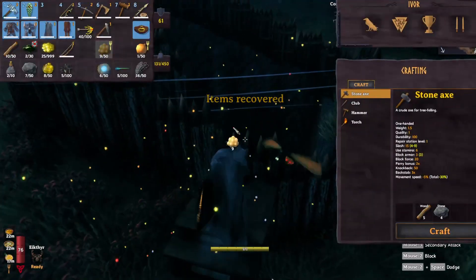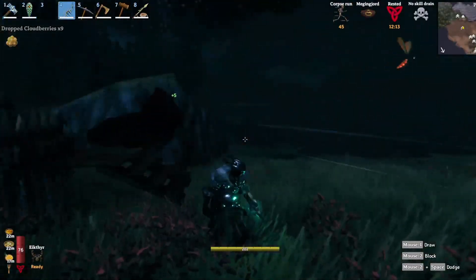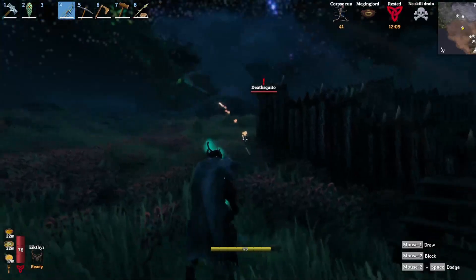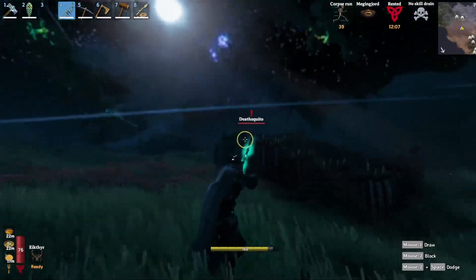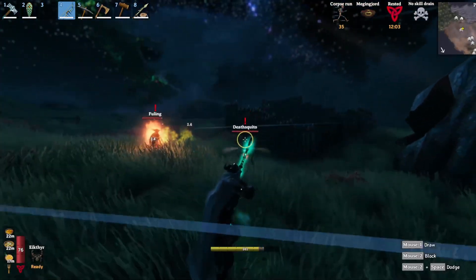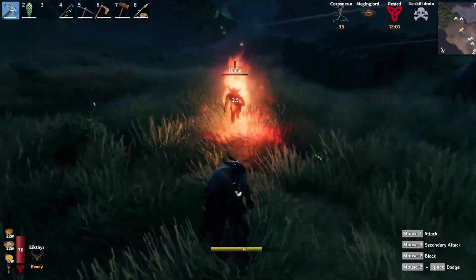Tar itself can be found in tar pits, which are located in the plains biome. Now if your save came from prior to Hearth and Home's release, you're going to need to find an unexplored plains biome. If you've already explored all the plains biomes, you're not going to find any tar pits there unfortunately.